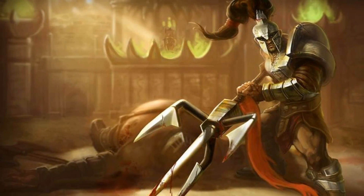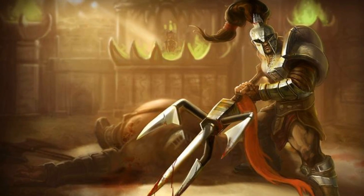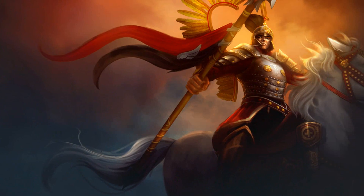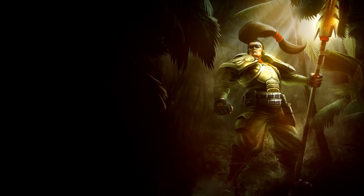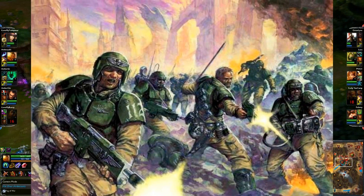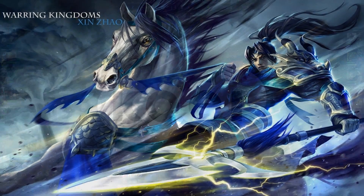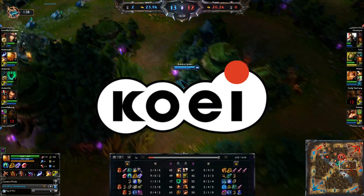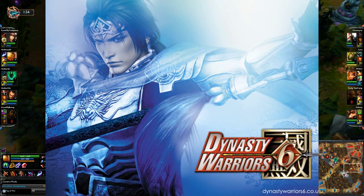Vissero Xin references his lore where he fought in the Noxian arena, the Fleshing. Winged Hussar Xin was made to celebrate the launch of League of Legends in the Polish servers. Commando Xin is a reference to the Imperial Guard from Warhammer 40K. Warring Kingdoms Xin is a homage to Koei, a Japanese video game publisher, and their design of Zhao Yun in Dynasty Warriors.